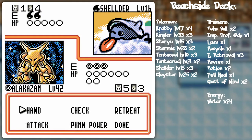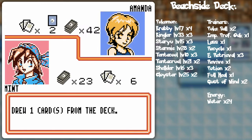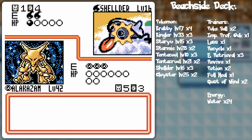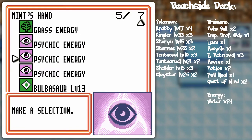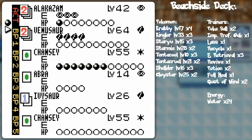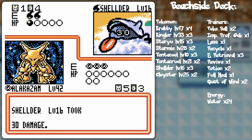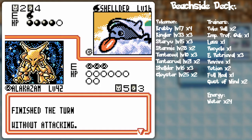Here we go! Confuseray — it would've been nice if I could've got heads off that, but as you know, I get tails and the opponent gets heads. That could actually work for me in some situations with Mr. Mime, because if the opponent is going to do more damage than Mr. Mime's threshold, then it's going to be basically undamaged by anything. Damage Swap going over to the Chansey. And Confuseray — unfortunately that wasn't able to knock it out because of the heals, but now we got confusion.